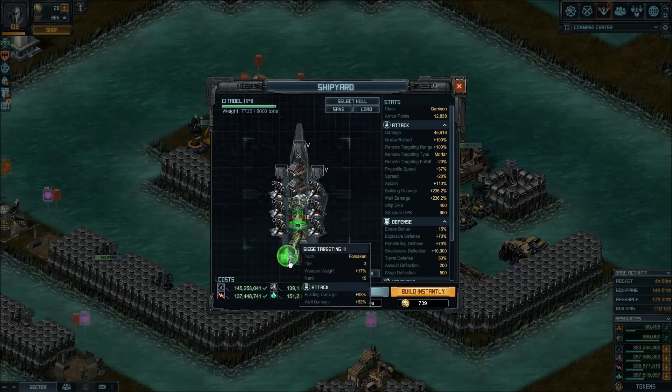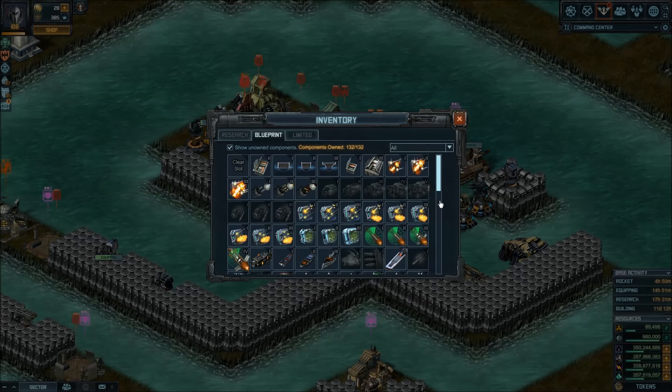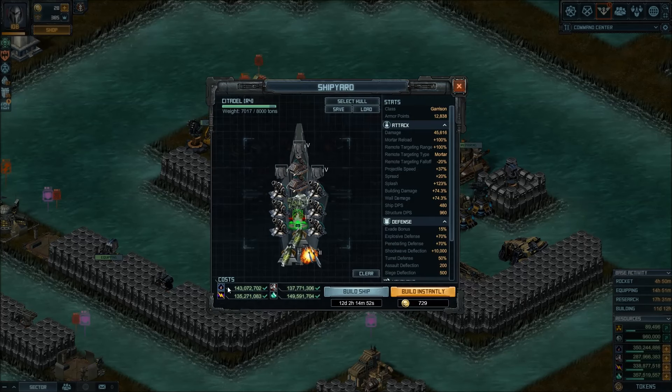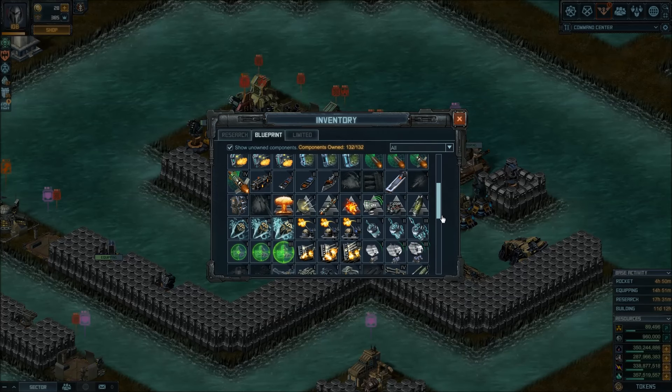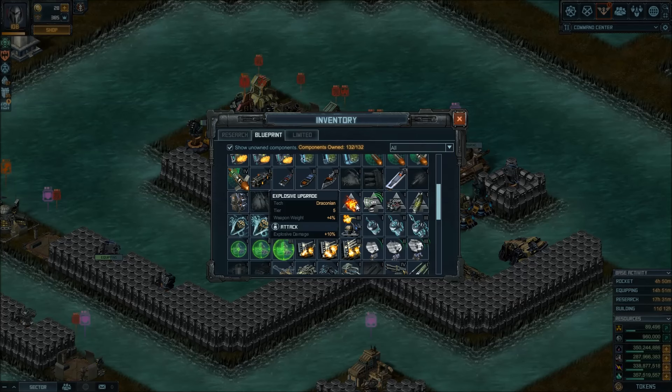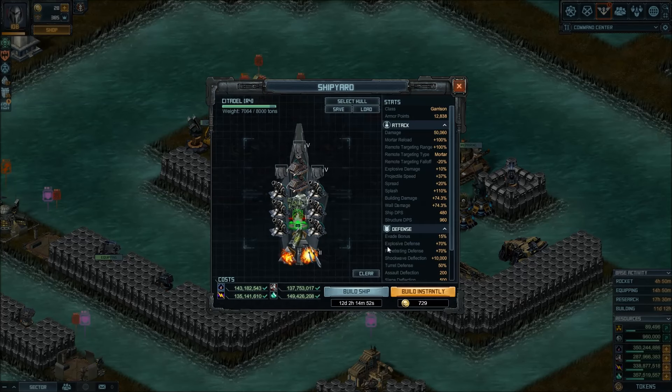If you want more building damage, you could have Siege Targeting 3. Or you could go for a splash upgrade or explosive upgrade for more explosive damage. But that was before — we now have a whole lineup of new specials that are good for mortars and explosive ships. I'm going to play with them a little bit here, and that's how you could improve your citadels.